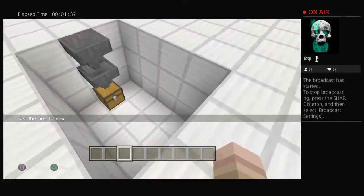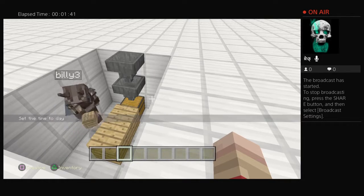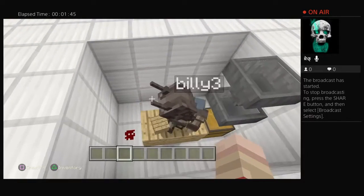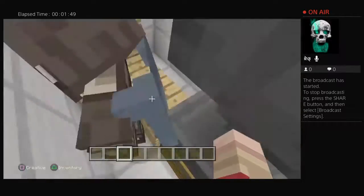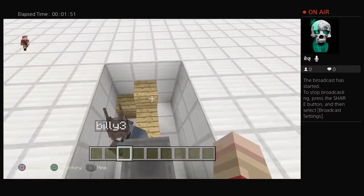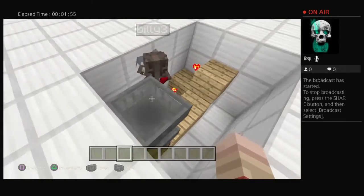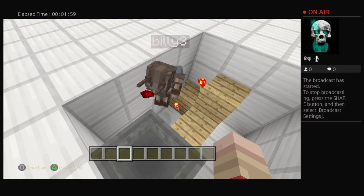You put down two hoppers, then get any block of your choice and place it down like that. Then you're going to put down a piece of redstone and put a block on top of that block.